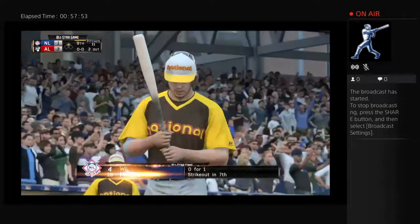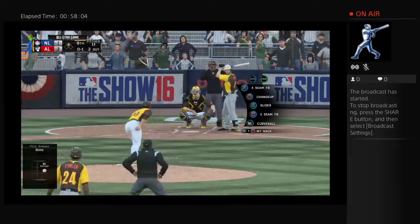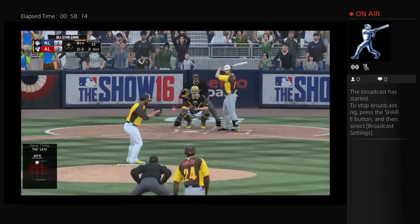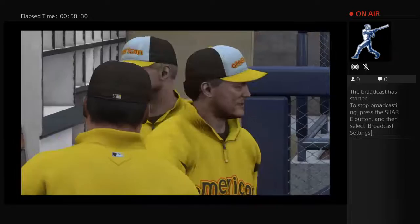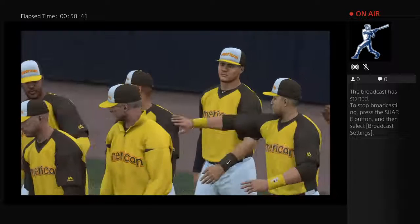Will Myers makes his way to the plate — needing to make something happen, down to their final out in the ninth inning. Good bite to the slider — strike one. Swung on and missed — National League down to its final strike. Crowd of over 39,000 on their feet. Swing and a ball hit well out toward right center — Trout is there to make the catch, and with that the ball game is over. Straight gas on the final pitch — 100 miles an hour as he comes in to finish this one off.